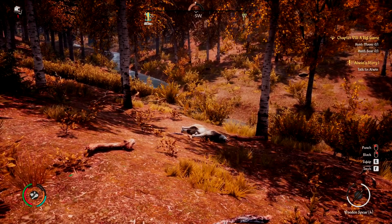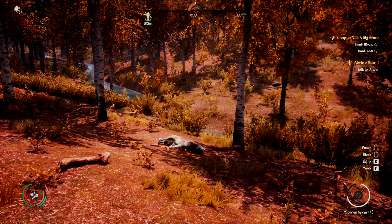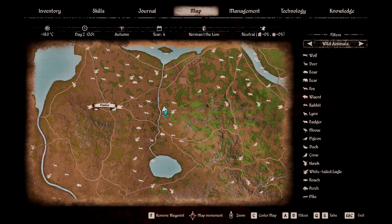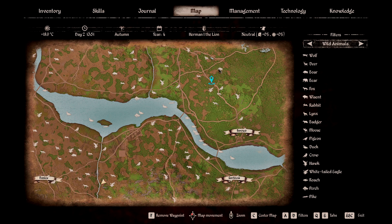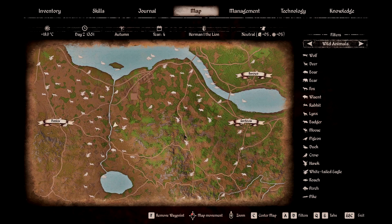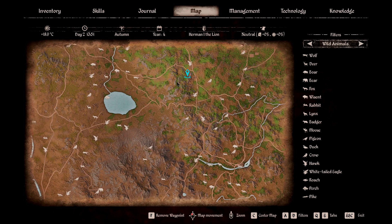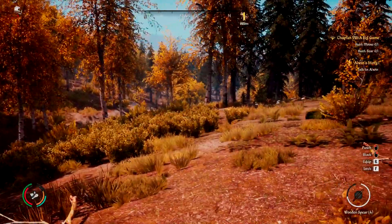Some additional tips on hunting wolves: first, their location. Wolves are primarily found in wooded areas. I have a few locations on the map — they're all in these little woodsy areas. There's a pack that lives around here too. If you go in the woods, especially further south, you're sure to run into wolves, as that tends to be where a lot of predators spawn. If you don't have locations and need one immediately, you can talk to one of the hunters in a village and pay them to reveal certain locations for certain animals.